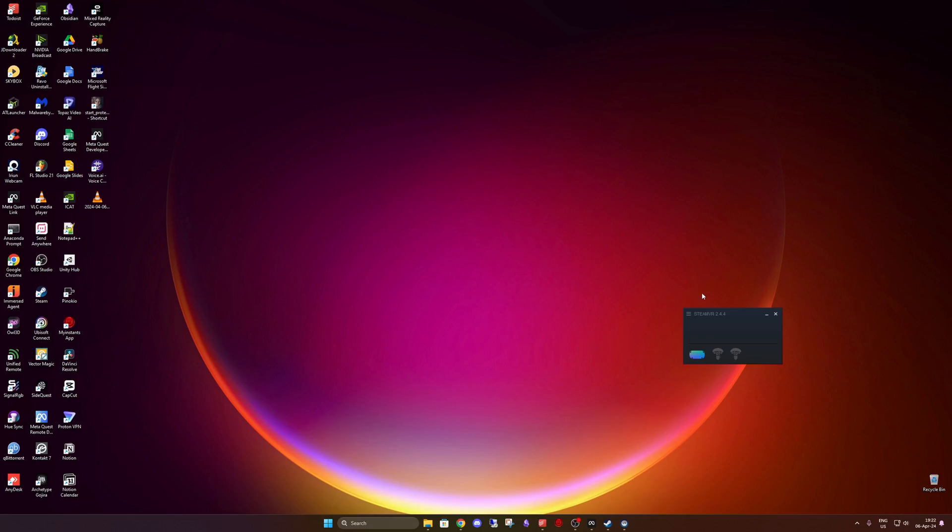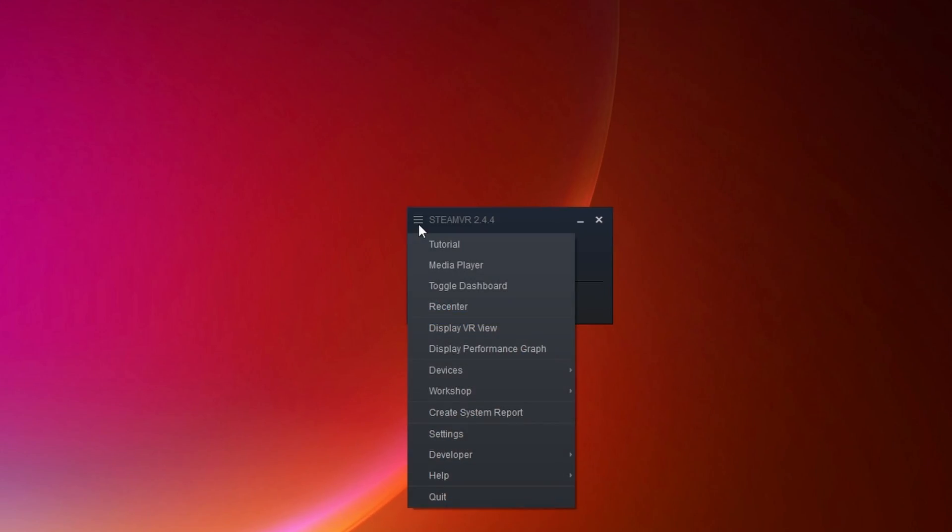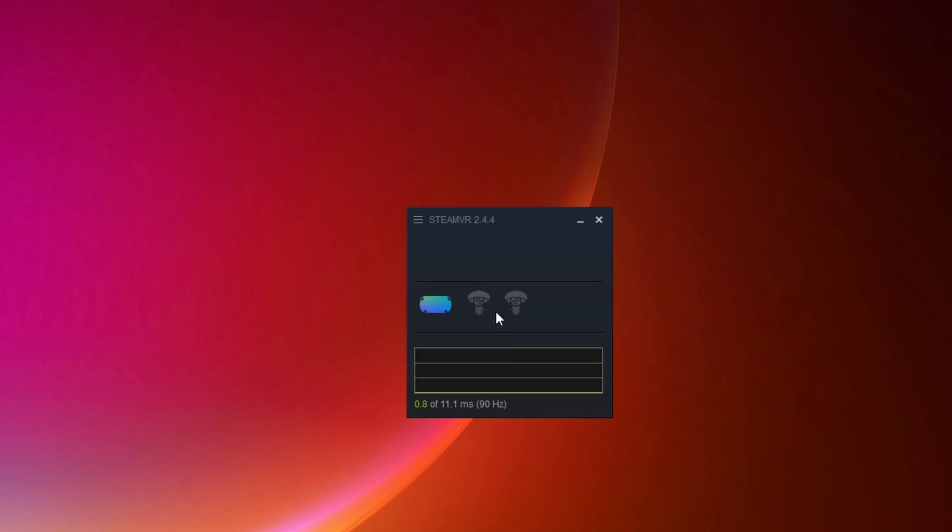Before we begin we need to measure the frames per second our current setup is delivering. Without this information we won't know if changing certain settings will actually improve our performance. To do this we'll utilize the SteamVR performance graph. You can access it by clicking the hamburger menu in the SteamVR floating window and then navigating to Display Performance Graph.